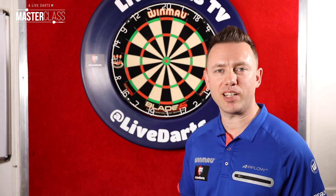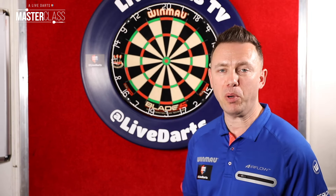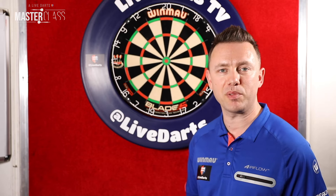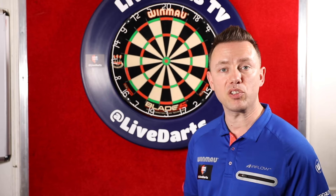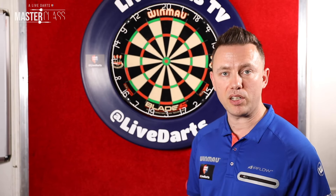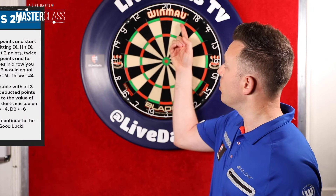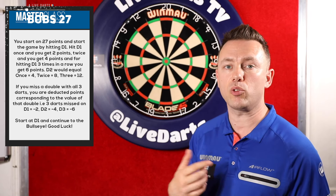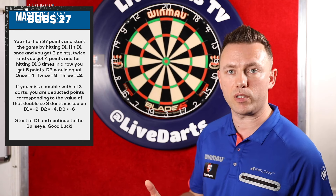This doubles practice game is probably the most popular doubles practice game in the world. It's called Bob's 27, named after the great Bob Anderson. The point of this game is you start on 27 points, your first target is double one, then double two, double three, and so on.